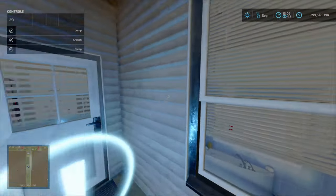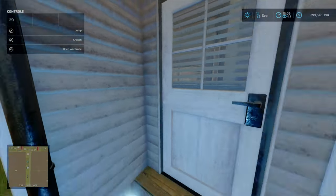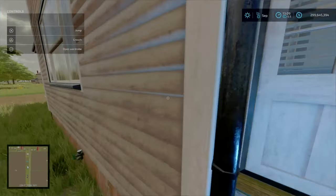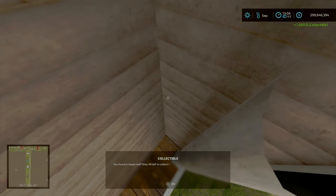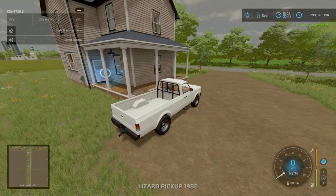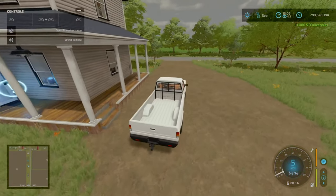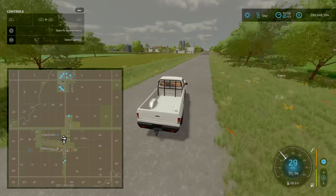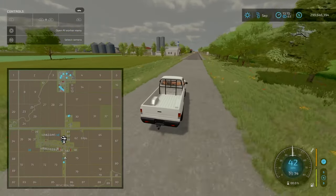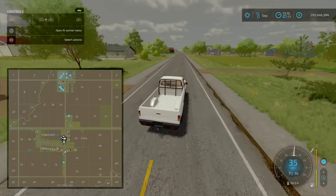Starting off at the main farm area — you've got your main house, a sleep point, and wardrobe just nearby. There's even a collectible right here — a Canadian maple leaf. The weather is a bit grey today, so it's not as sunny. We'll go up to the main farm and have a look around, then start touring the map.